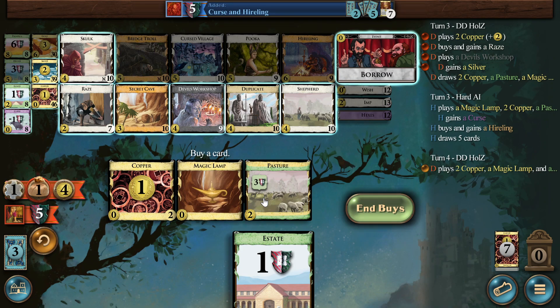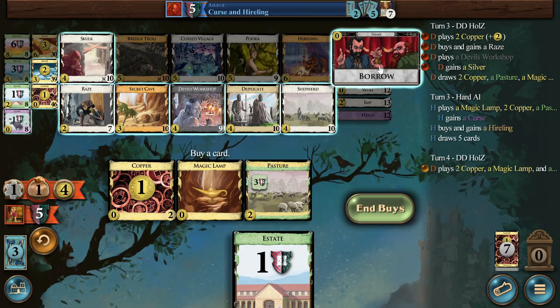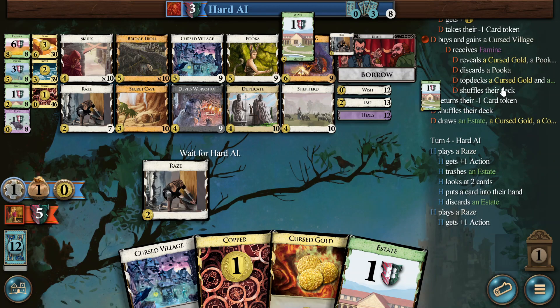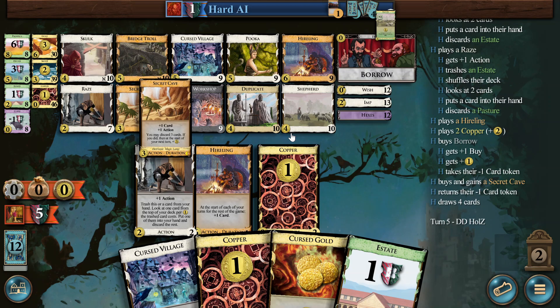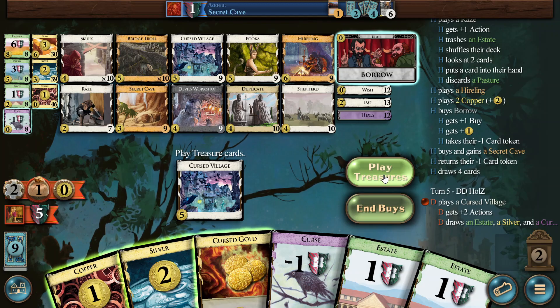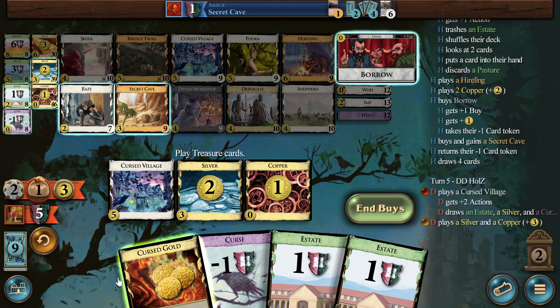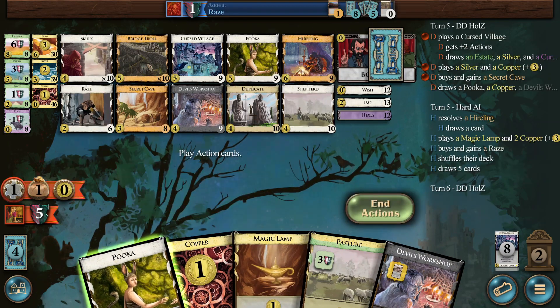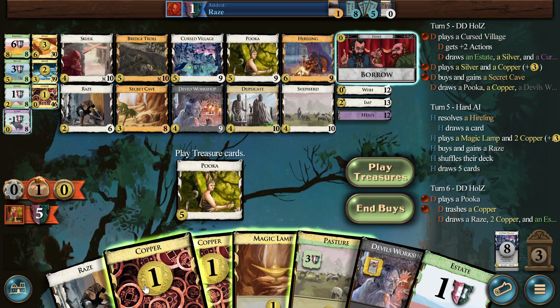This is interesting because we know the Pukka is down here. We could just borrow for a Cursed Village. We got one race, so I think that pushes me to the Cursed Village. What did we get? Famine — discards a Pukka. That's pretty rough. Then a Secret Cave. We want to keep the uniques going. They do the Hireling, which will help them a lot to pop.